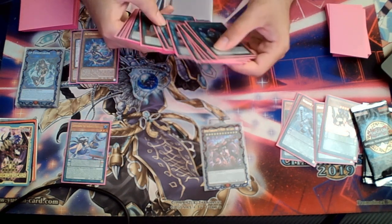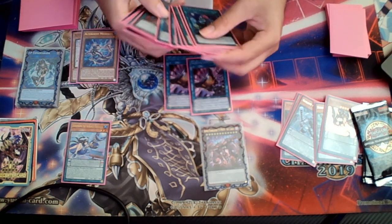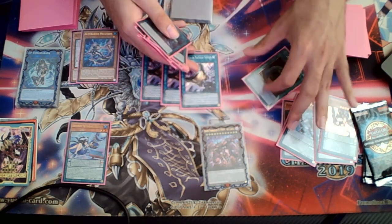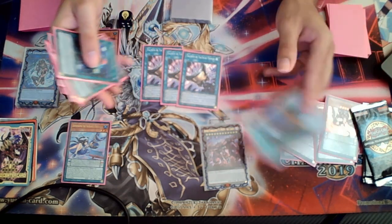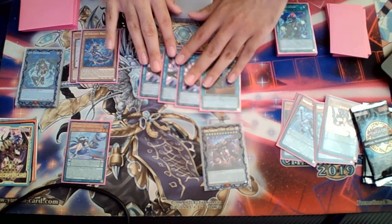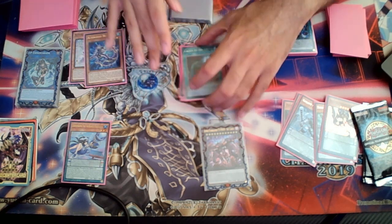My only main deck board-breaker was triple Talents. You could call Called by the Grave a board-breaker in a sense, at least for freezing things like the Promethean Fire Princess. In hindsight, I should have played more board-breakers, but I'll get to that explanation later.